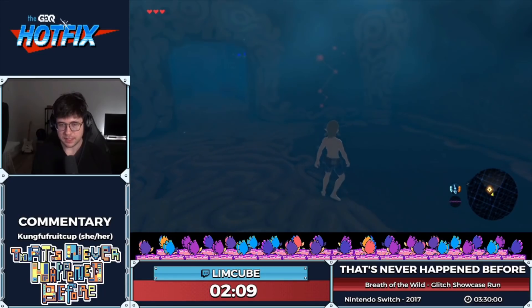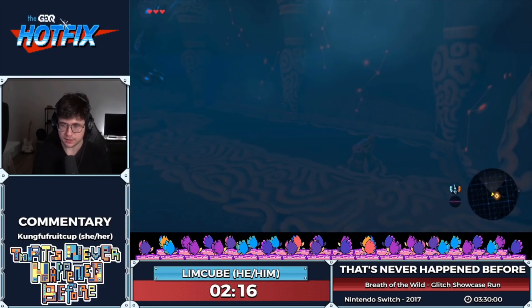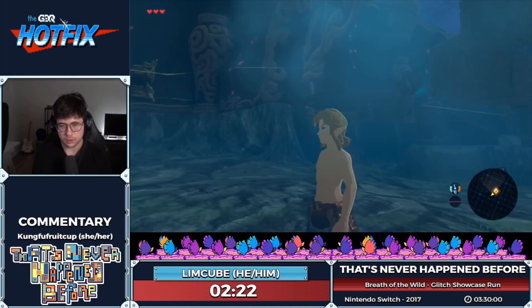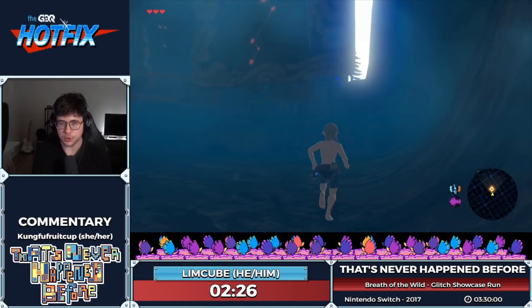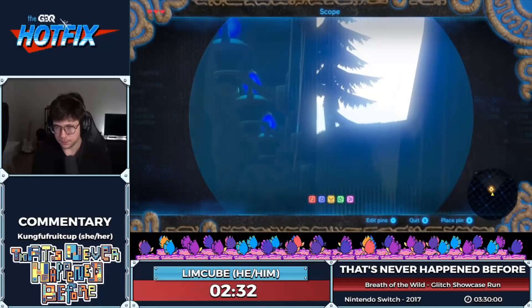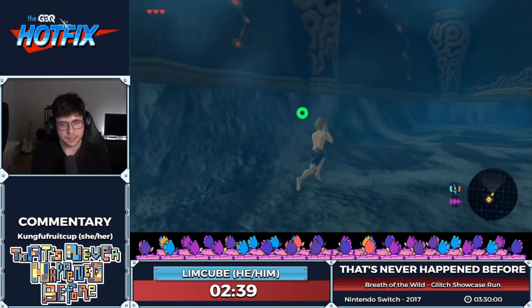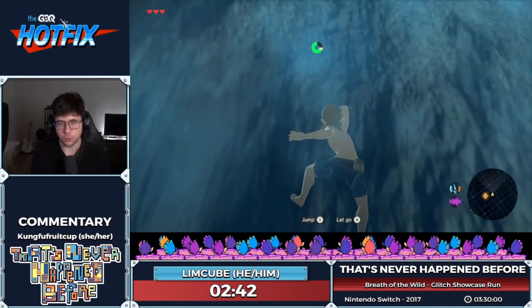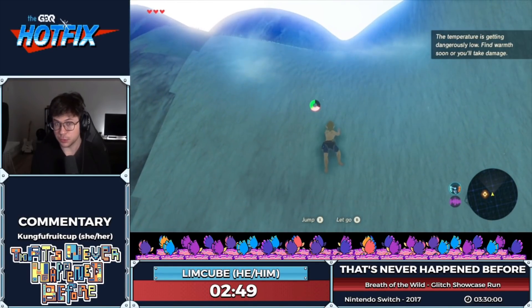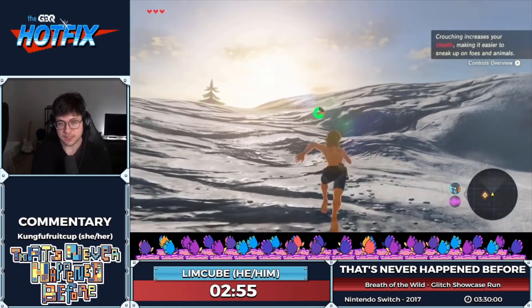Link gets placed behind the camera when you open the scope. By running into the corner of this wall and opening the scope at the right time, we can flip through the wall. This is extremely useful because not only is there another door with a 40-second cutscene, but the cutscene trigger for the big opening cutscene — the one that shows the logo and the massive overworld — is a very small trigger. By clipping out of this room and climbing up the side wall, we can completely skip this cutscene throughout the entire playthrough.